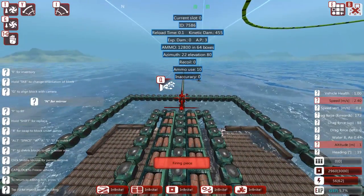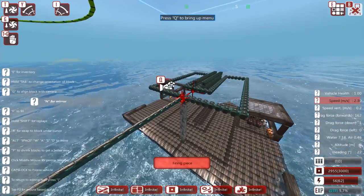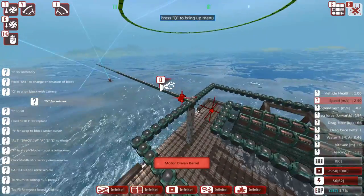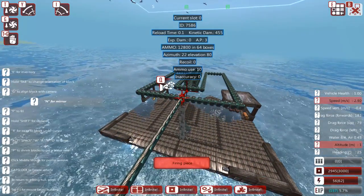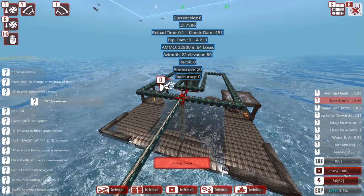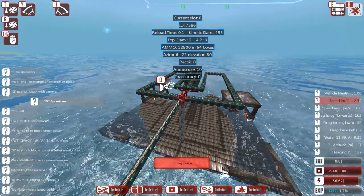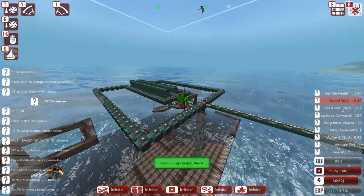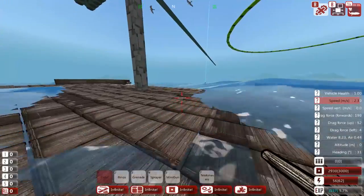Alright ladies and gentlemen, the cannon has been built. What I did was add one elevation barrel, 30 motor-driven barrels, and then 30 recoil barrels, which put us at a perfect 80 elevation, zero recoil, zero inaccuracy. That means we have no kickback and we're 100% accurate right now. I just want to make sure this turret is going to work, so I'm going to hop into my character real quick.